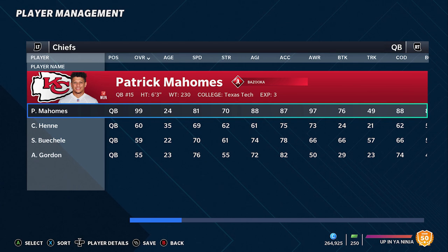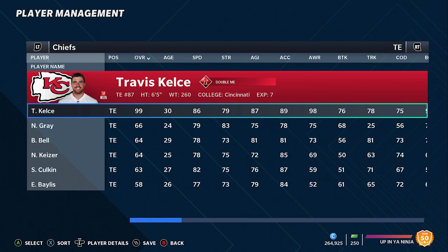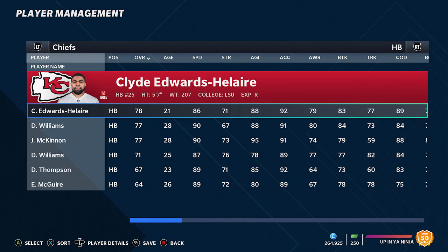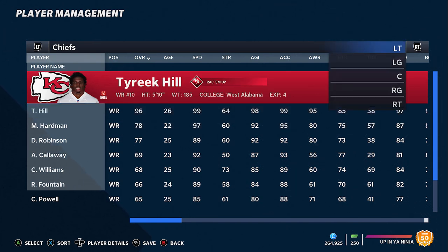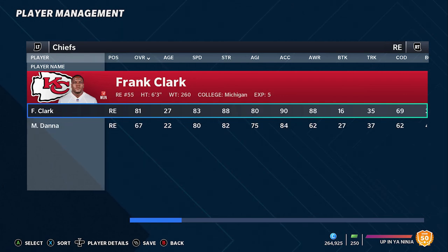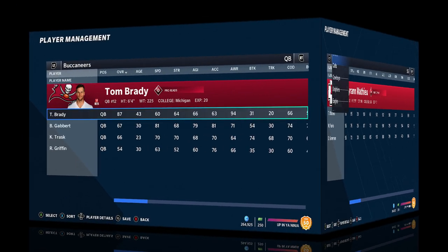Number 2, the Chiefs. This team might have the best offense in the game — it's mostly because of the human cheat code that is Patrick Mahomes, Tyree Hill, and Travis Kelce. All three of those guys give you 99 overalls, and I don't think anybody would complain. They have great supporting cast members like Clyde Edwards-Helaire, who had a great rookie year, and Mecole Hardman at 97 speed. They solved some offensive line issues and have good pass rushers in Frank Clark and Chris Jones, but they don't have enough defensively to take the number one spot.